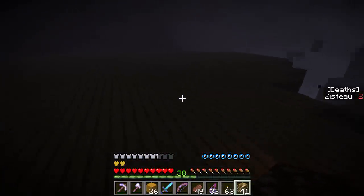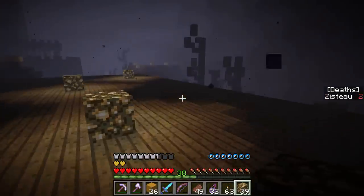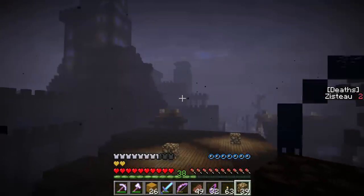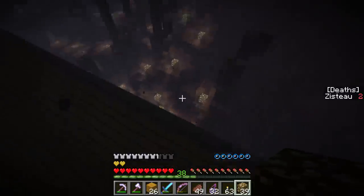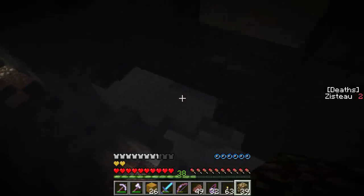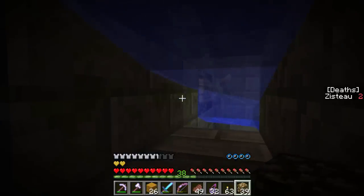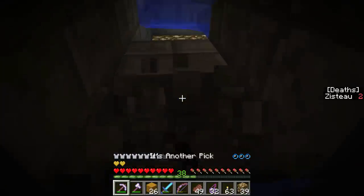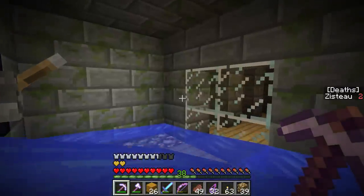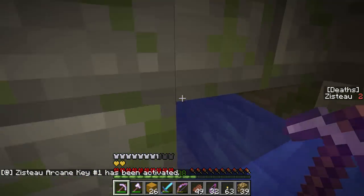So we've finished this one - well, we've done the top floor. So really, maybe it would be better if I waited to do this until we did all the floors down to the bottom. All right, next floor down. Lots of charged creepers in this area. I think we'll just do the same thing - I think that worked pretty well. Arcane key number one has been activated. Pretty cool. All right, that wasn't so bad.